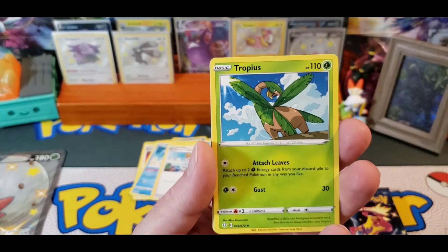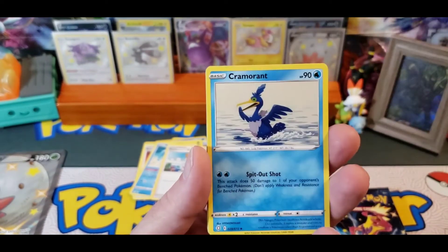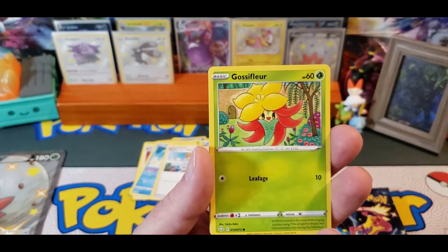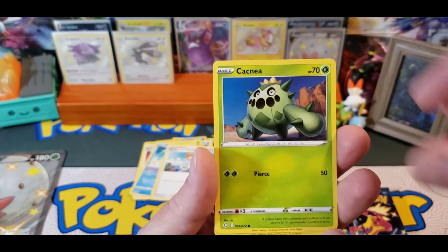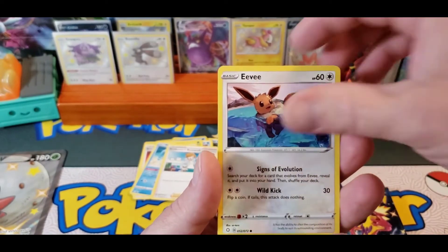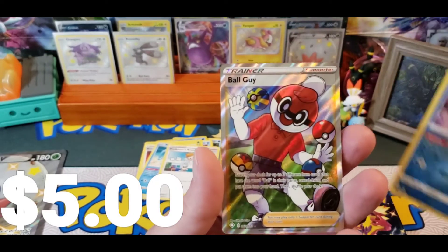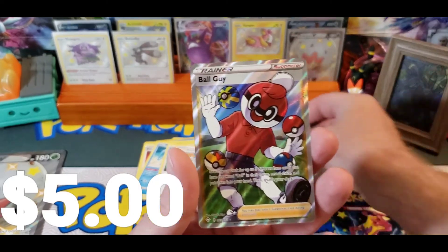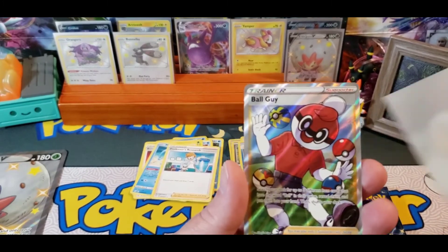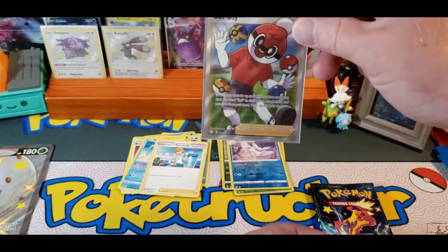Metal, Tropius, Rotom, Cramorant, Koffing, Gossiflor, Cacnea, Tudel, Eevee, Reverse Frost Moth, and a Ball Guy Full Art Trainer. Goofy card, but a good one anyway.